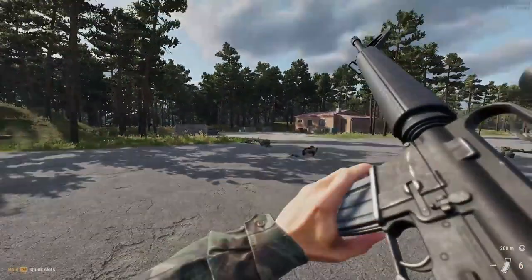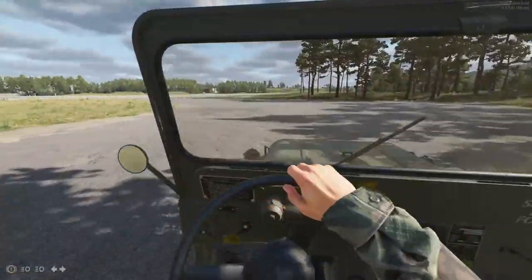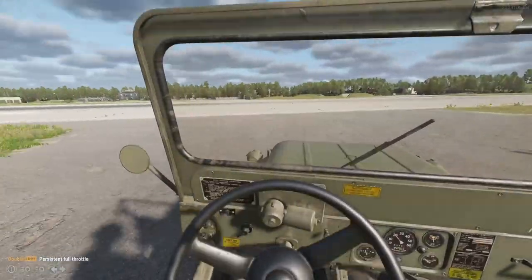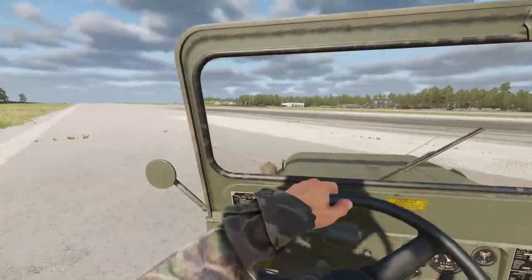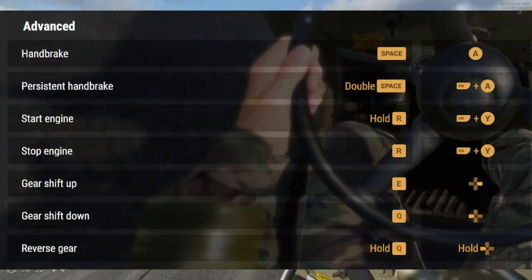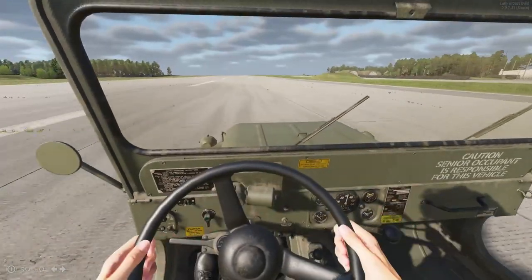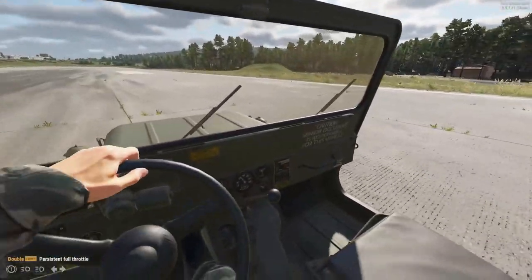Moving from gunplay, we can turn to vehicles — specifically driving and handling. Driving in general is far more smooth and easy now, and everything from turning, acceleration, and starting the car is far more reliable and enjoyable. For players who wish to bring the handling of their cars to another level, the game now supports advanced controls that let one pull off stunts and show off their skills on a level previously not possible. On top of all of that, there are now new HUD items for different lights in the car, allowing one to be more sure of exactly what's going on with their driving.